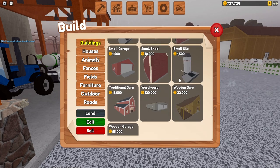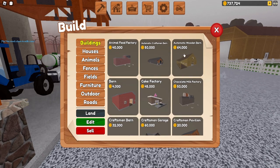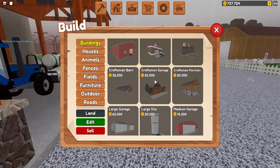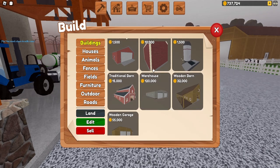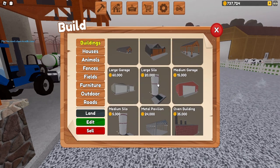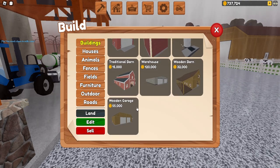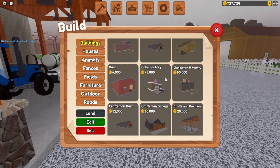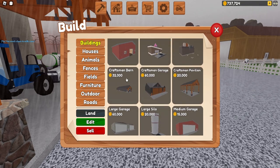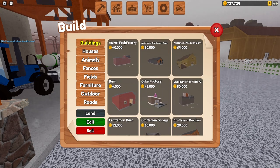Some of these things can get pretty pricey, but what I would recommend getting is one warehouse, one automatic wooden barn, one Craftsman garage, a minimum of one metal pavilion. I'd also suggest getting the wooden garage — it's nice and small, has double doors so you can go out front or back. The silo is optional. I would get the automatic barn so you can just put something underneath it that has a fuel thing.